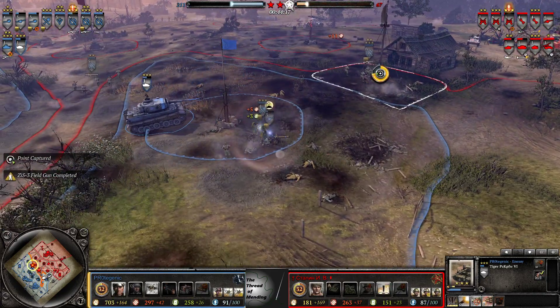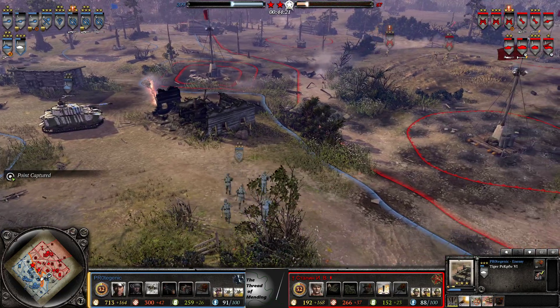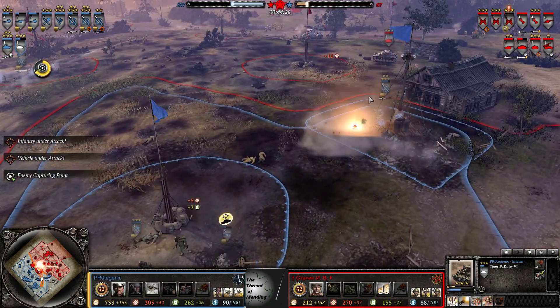Eastern boy is looking a bit lost. Looks like he's just getting away — that was very lucky. Panzer Fusiliers slacking off, not quite hitting the spot. Down to 67 VPs for Eastern boy — needs to get a grip on those.